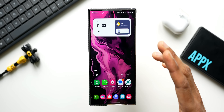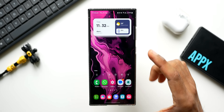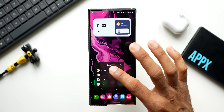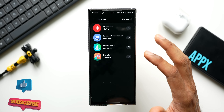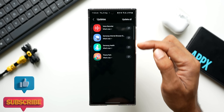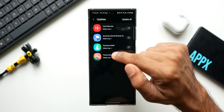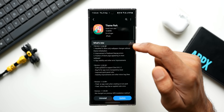Here's an interesting update we've received for one of the Good Lock modules called Theme Park Engine. Let me press and hold on the Galaxy Store and tap on update applications. We've got a bunch of updates for a few other applications as well, and in this video I will be focusing on the Theme Park update.